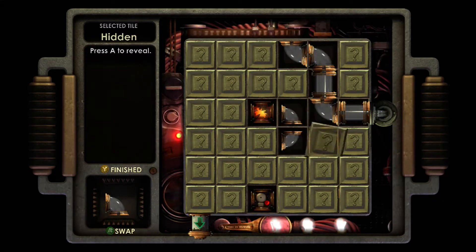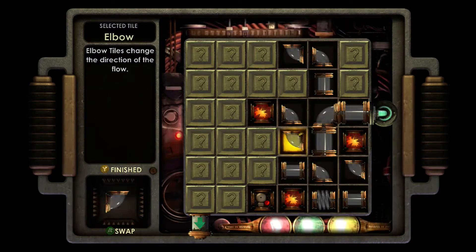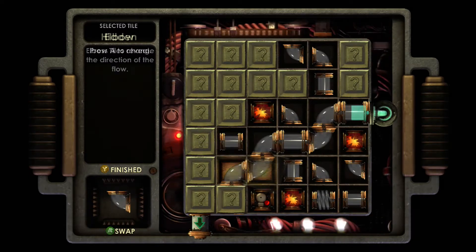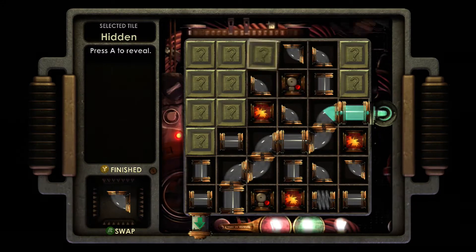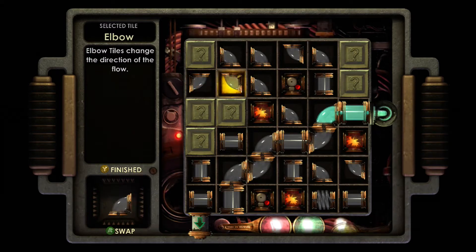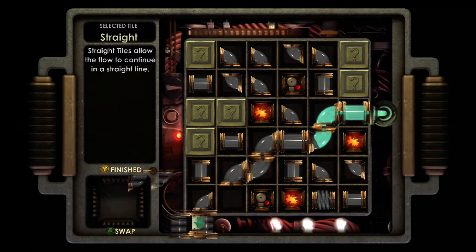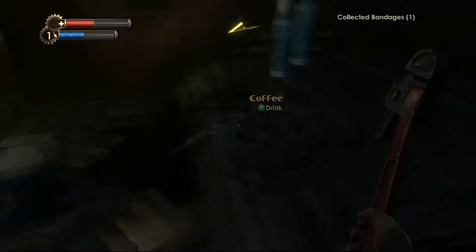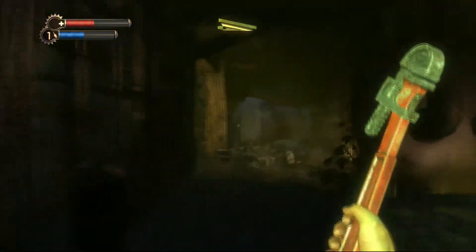Stealth. I'm basically Solid Snake. That's what I'm saying. Okay, that might be what we need. Yeah, this is all working out. So anything kicking around here should get nuked by our friendly turret. Not a turret - it's a camera. I can speak good English.